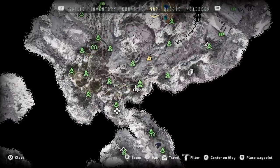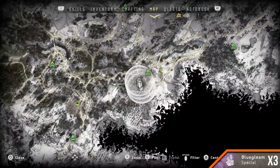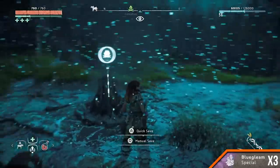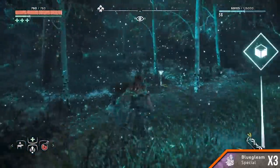South of the map. Amount 3. Travel to the campfire in the south of the map, the one that's right next to ruined tents. Head south-west to the top of the ridge where you'll find three bits of Blue Gleam close to a fallen tree.